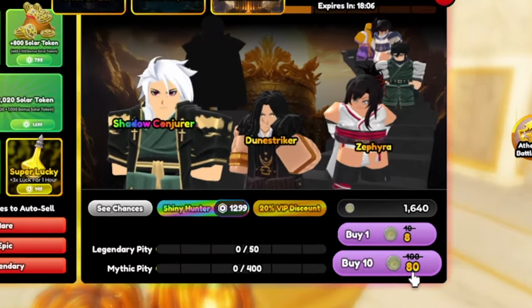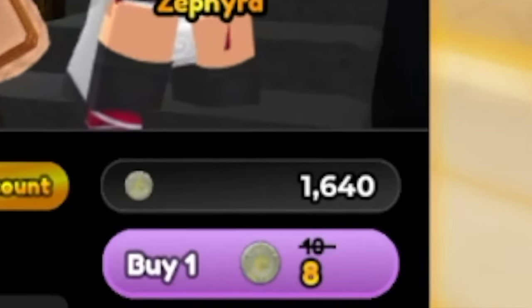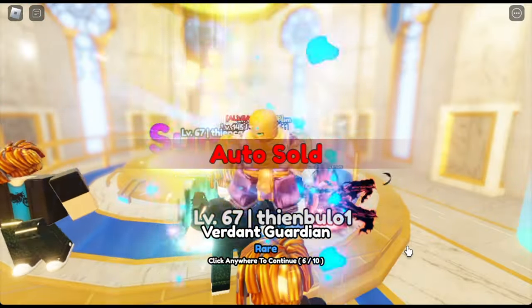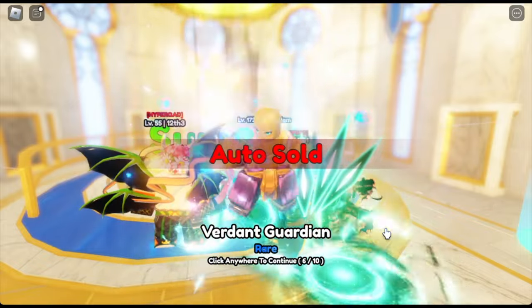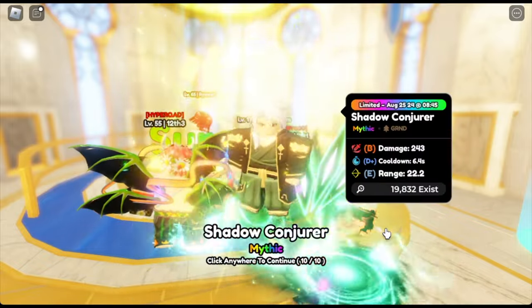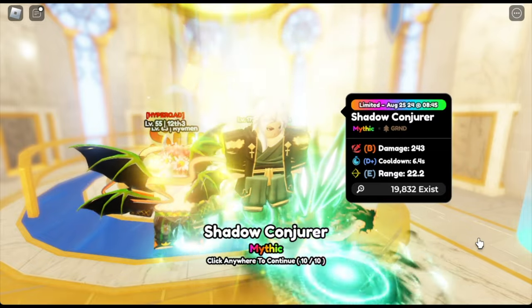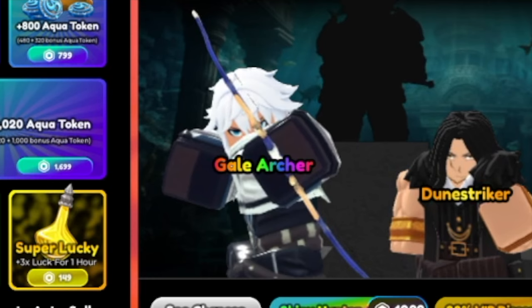So for Shadow Conjurer, guys, it took me — I grinded 1,640 tokens. I'm just going to fast forward it. I spent 1,000 tokens to unlock or summon our first mythic unit in this update. There you go — Shadow Conjurer. With that, we are done with our first unit.